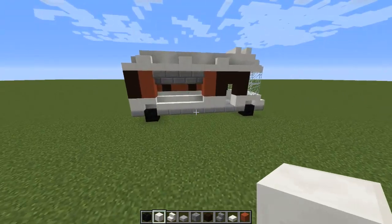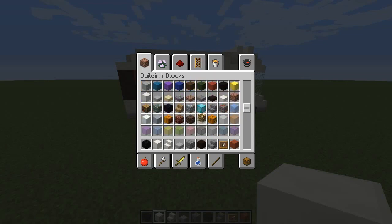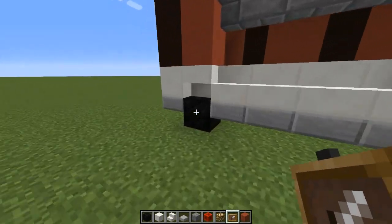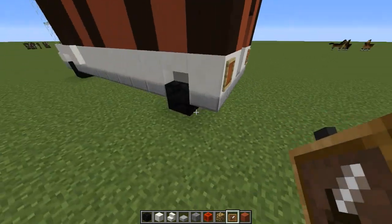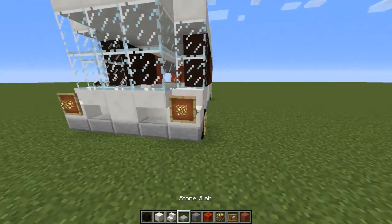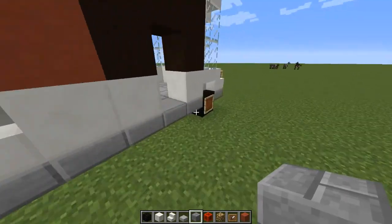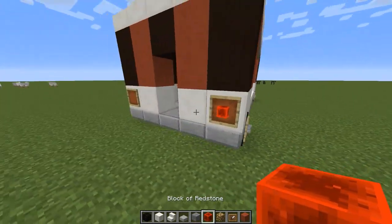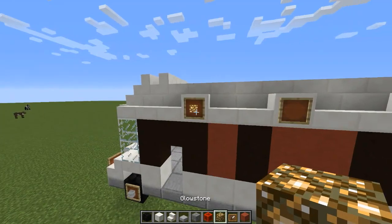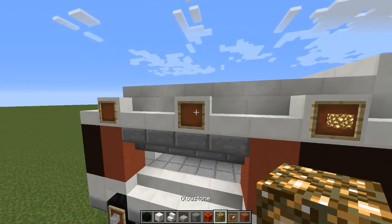Now we're going to start putting in the details. Grab an item frame, some glowstone, and redstone blocks. Put an item frame on all four tires — two in the back for brake lights and two in the front for headlights. Put those in. We're going to use stone bricks for our little rim tire things. Then redstone for our brake lights. Put item frames on top of all of these quartz blocks along the top and fill those with glowstone, because I've seen food trucks with lights up here and it looks cool.